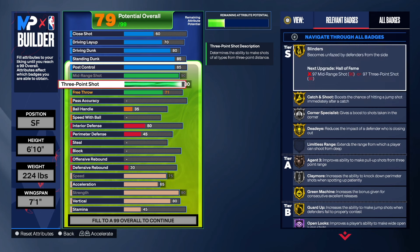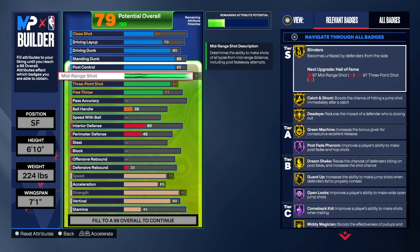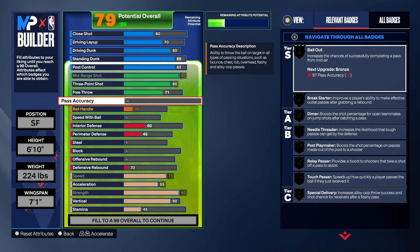This build is a great shooter, and the badges will help you out and make you lethal when it comes to shooting. A lot of people have the shooting stats but can't shoot, so get your hot zones right and get a good jump shot. Make sure you guys hit the like button, subscribe button, and share button, and let the video play to the end so it gets pushed to the recommended page.